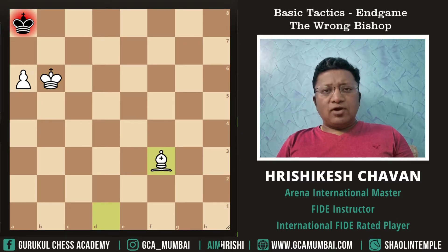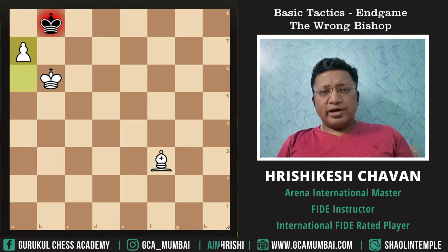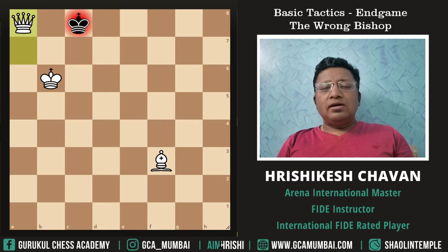White will flush the King out of the a8 square and then check — any King move is the only move left, King c8. And finally, White will promote the Queen on a8 and he will win very soon.